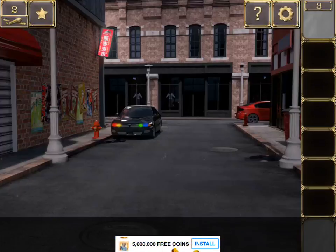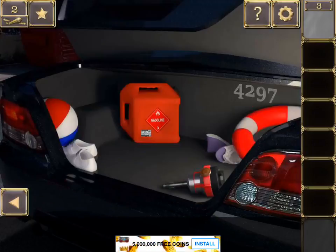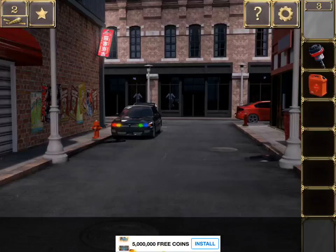Alright, continuing on from where we left off at level 3 — last one did not go very well. But let's hope we do much better now. We've opened up the trunk, got gasoline, and this number here: 4297. Remember that. I'm sure I probably won't, but it's okay, we'll work it out.